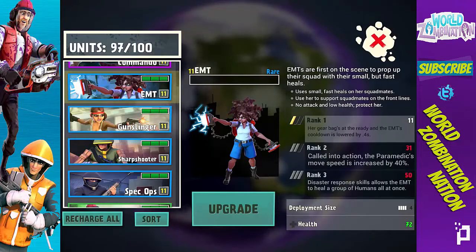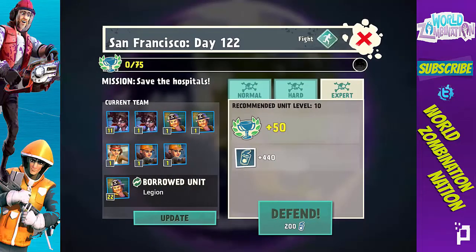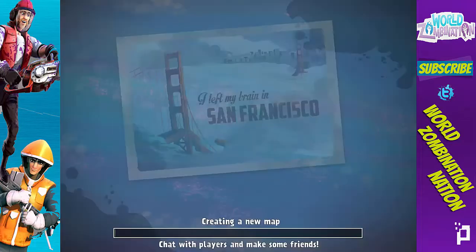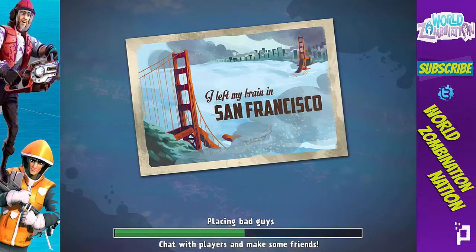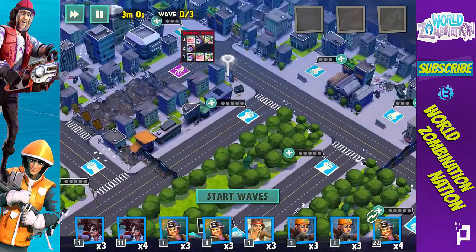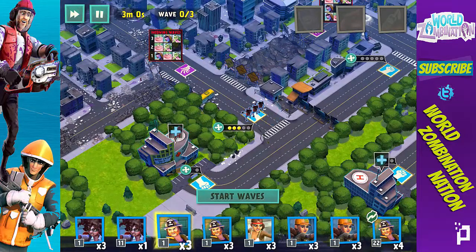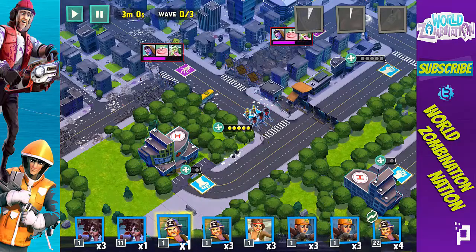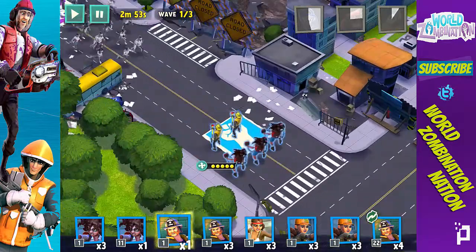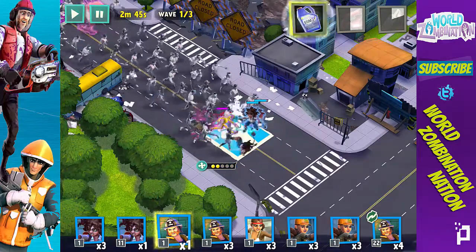We have rank one and her cooldown has been lowered by 0.4 seconds. Let's go back to San Francisco and take a look at this with our new higher-level EMT and see what the difference is. I'm not expecting too much since it is rank one and I'm using pretty low-level fire chiefs, but we'll figure it out. I also got another EMT so I'm at four now — let's drop these two and see how they do.